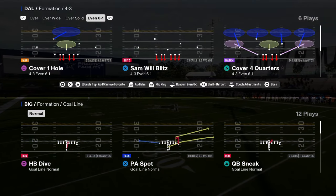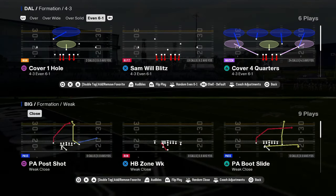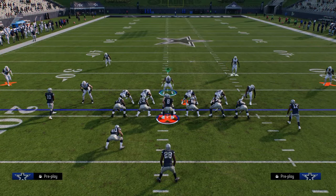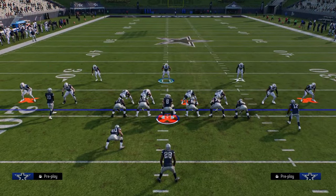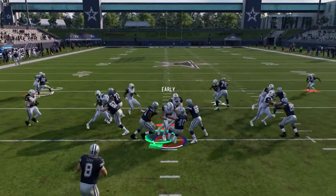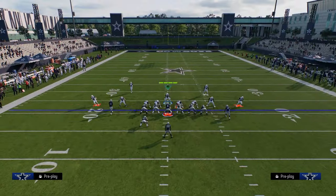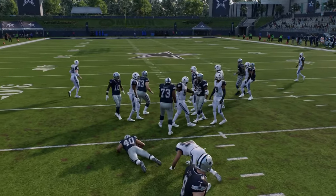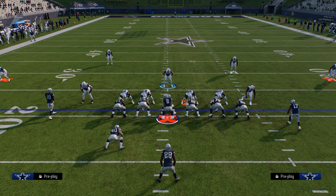That is the 4-3 even 6-1 kind of run defense that I like to use. This is pretty good for almost every single run in the game. The only run that this doesn't do a great job of is goal line quarterback sneak, and then Power can be a little tricky to get. Most people run stretch, dive, and jet sweeps, so I'm not too worried about Power. A fullback dive or halfback dive is pretty straightforward as far as blowing this up with your user. So that is the 4-3 even 6-1 defense for stopping the run.